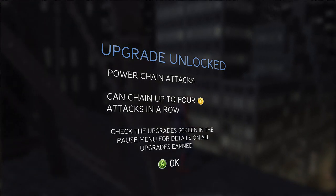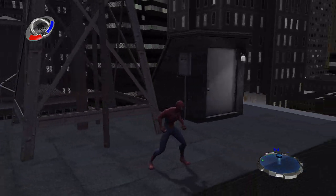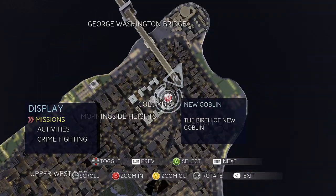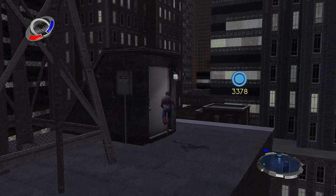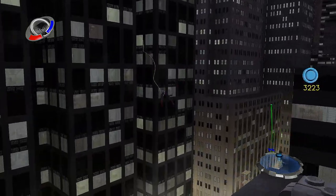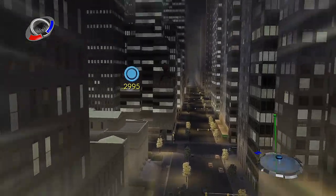Mission tip appears: Powered chain attacks — can chain up to four heavy attacks in a row. Mission complete! The Wolf jokingly suggested Spidey get a job at the Bugle. Now the New Goblin mission has appeared. It's about 3.2 kilometers away, so I'll skip the video until we get there.